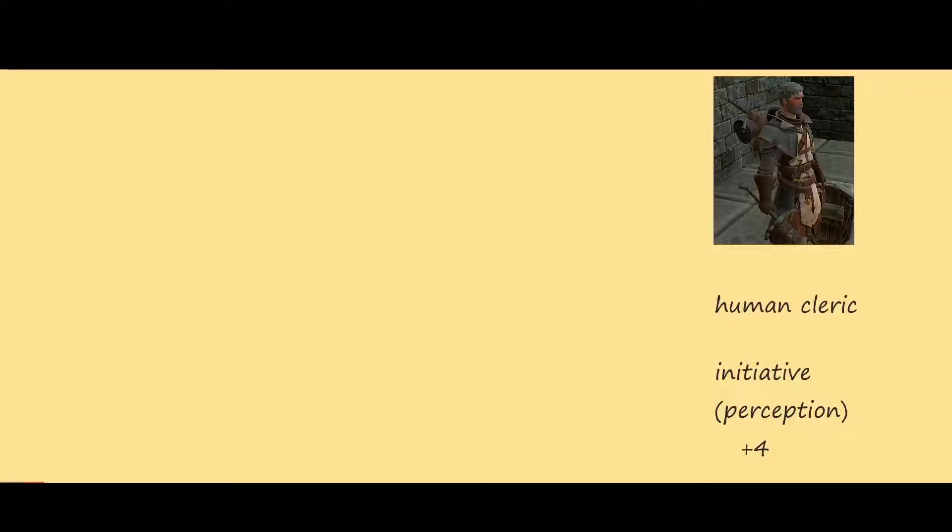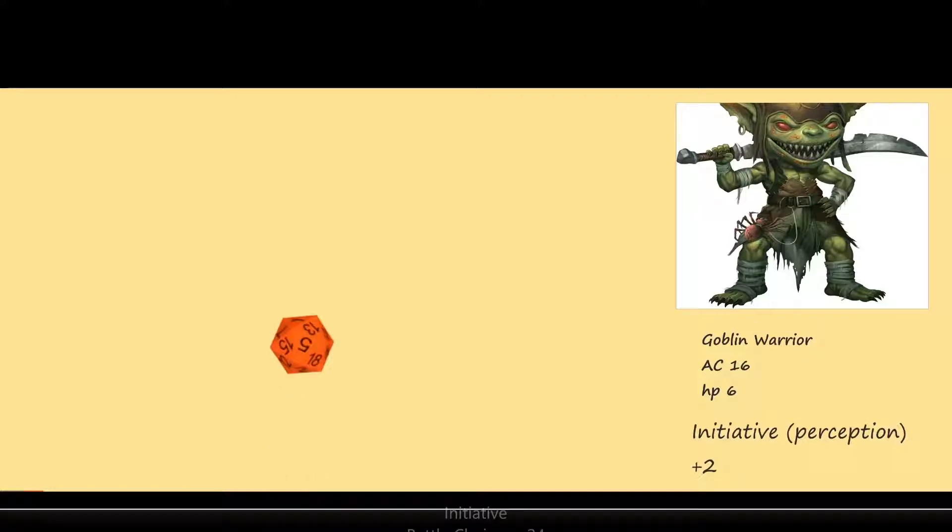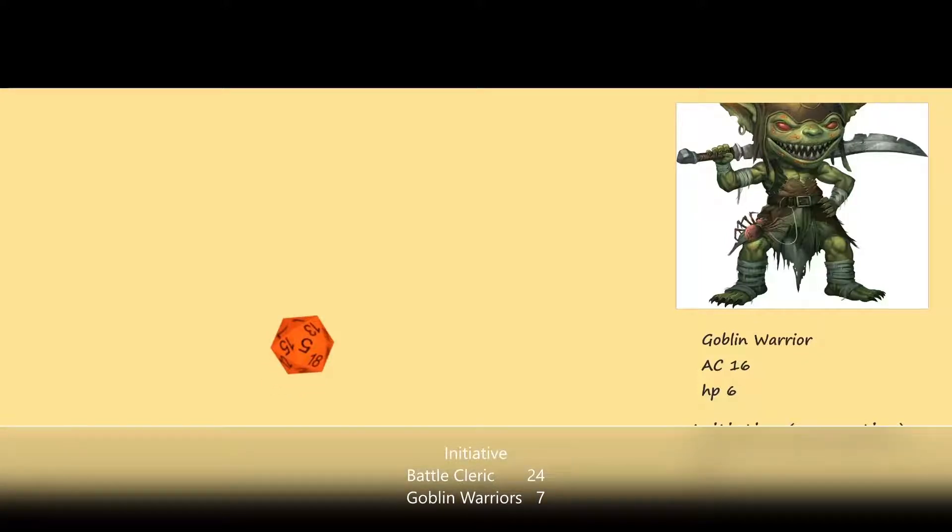Up first: the servant of Gorum, the human battle cleric. His initiative is his perception score plus four. He rolls his d20 — a critical, 20! So 24 total. Then the goblin warriors — they have an initiative of plus two, so they can't even reach him, but they'll roll initiative anyway. Five plus two for seven. There you have it.